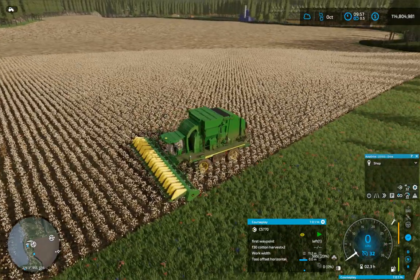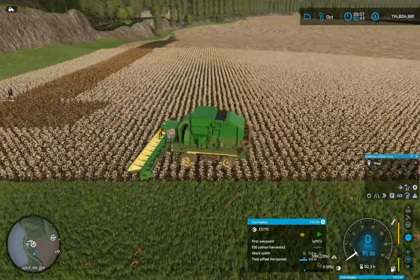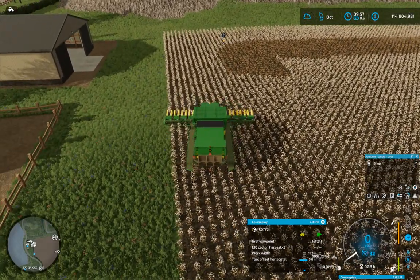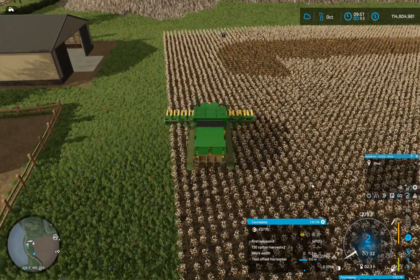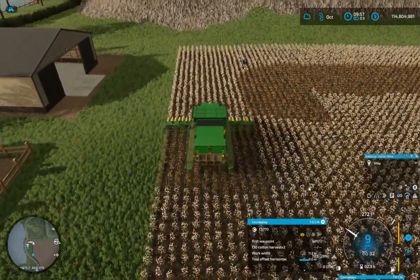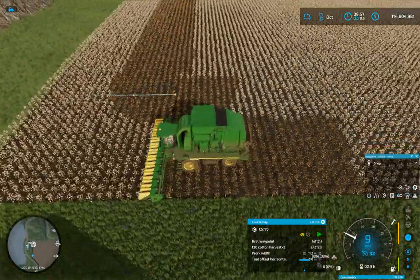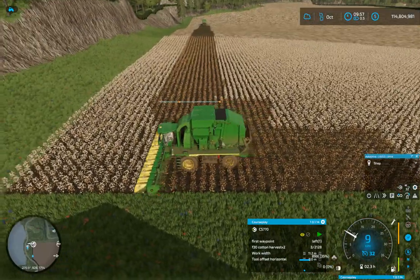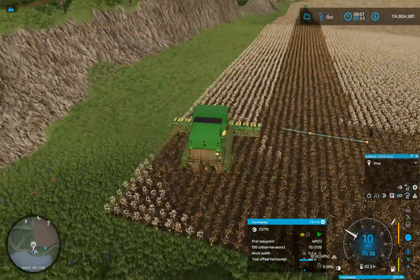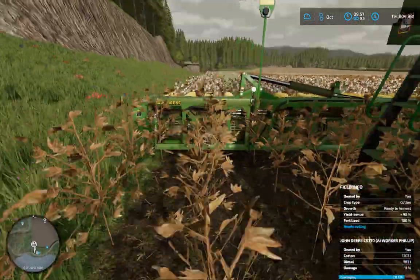How far ahead do you want it to get? Let's move it a bit closer just in case I'm having problems picking that up. First waypoint, there you go. Had to move it closer to the first waypoint apparently. The bigger the headers, the more it misses in the corners — I don't know why that is with CoursePlay. That's cotton on the go!